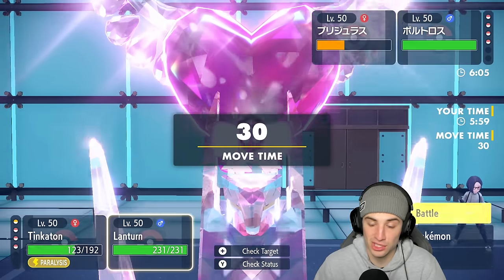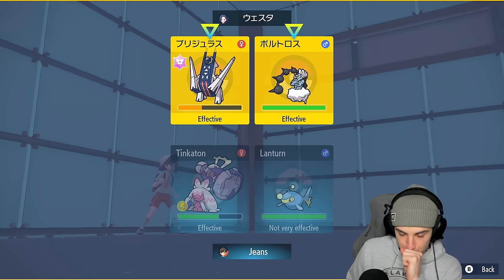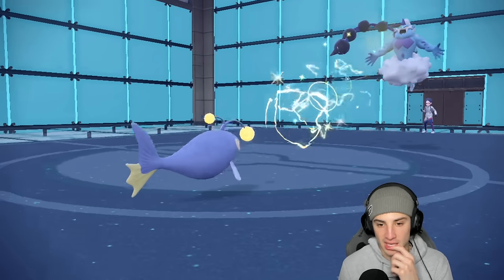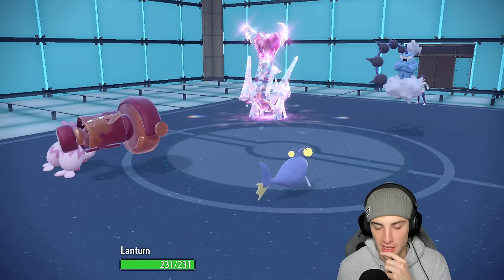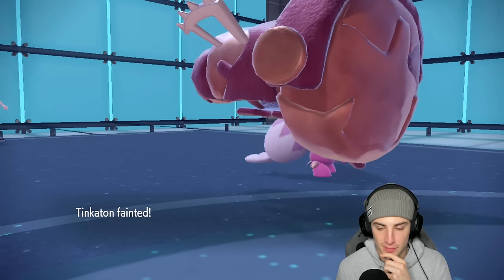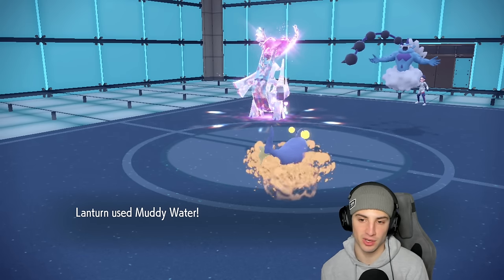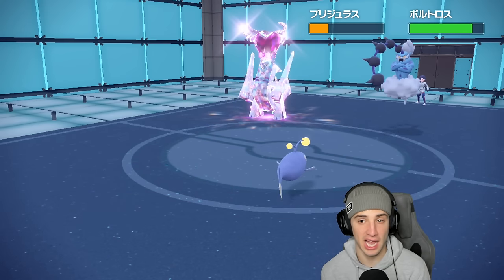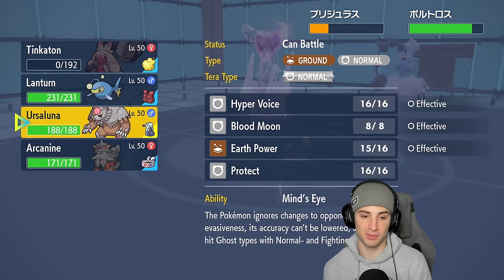I might just Thunder Wave Archaludon and go Muddy Water across the board — damage is damage. I have Assault Vest. It's gonna Eerie Impulse me again — so annoying with so many special attackers. Body Press flies and KOs. Lantern gonna need some crits. Muddy Water flies, doing okay damage, and we get an accuracy drop — solid! The Stamina keeps getting boosted. It's gonna Eerie Impulse me if I bring someone out. Body Press messes us both up.